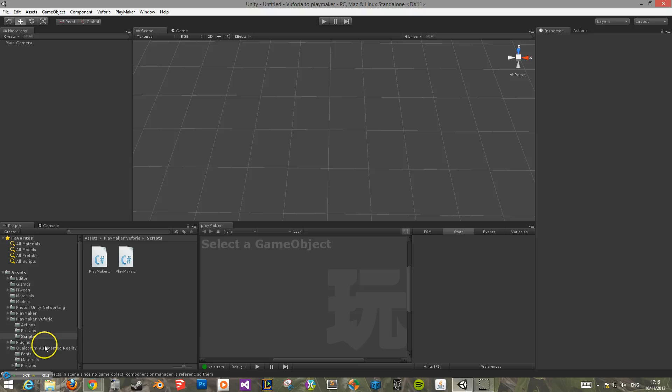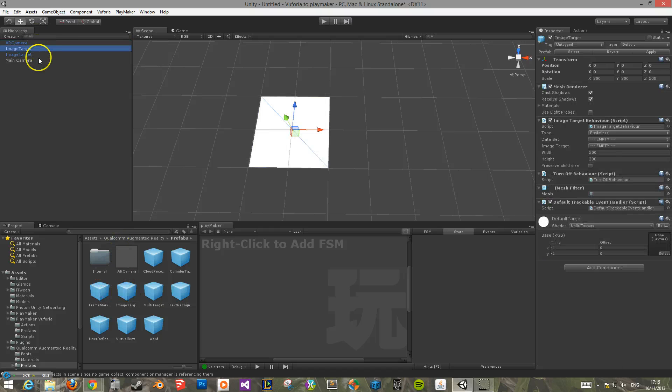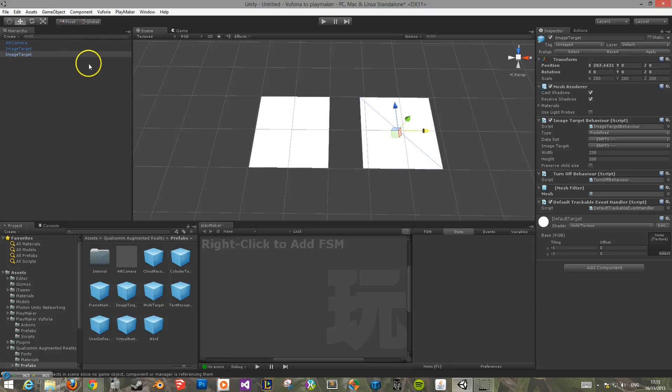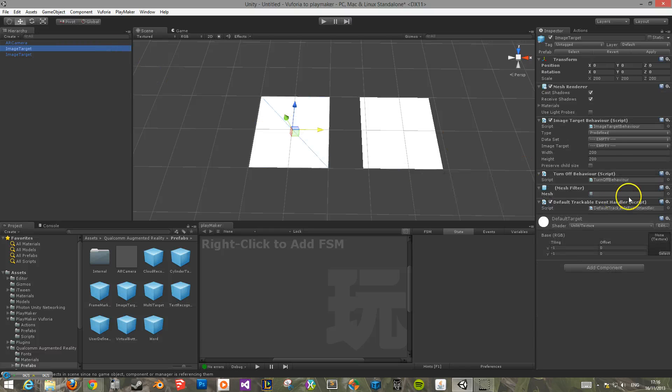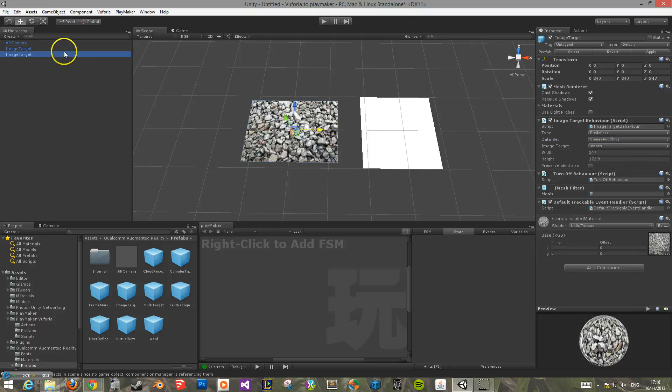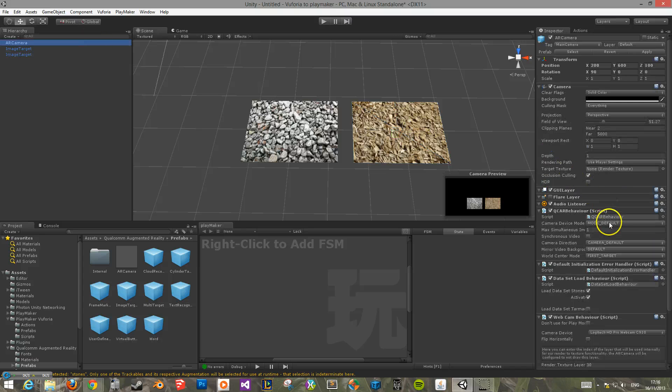What we need is to go into the Qualcomm prefabs. We need the AR camera and two image targets. We can delete the main camera. I'm using the stones and chips dataset. I'm quickly going through these because I do them in all my YouTube tutorials, so hopefully by now you guys know how to set it up. Also, you need to make sure your max target is set to more than one. If it's only set to one, then only one marker can be tracked at a time, and that's going to cause an error in your FSM because you'll have two markers in the scene and wonder why it isn't working.